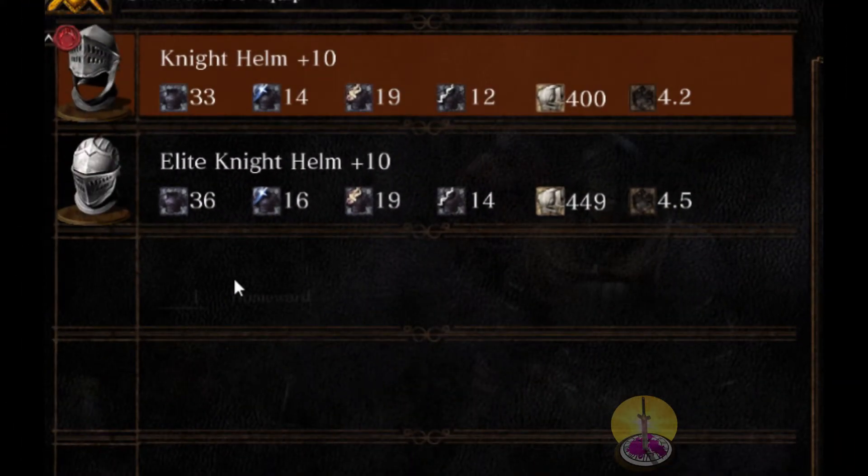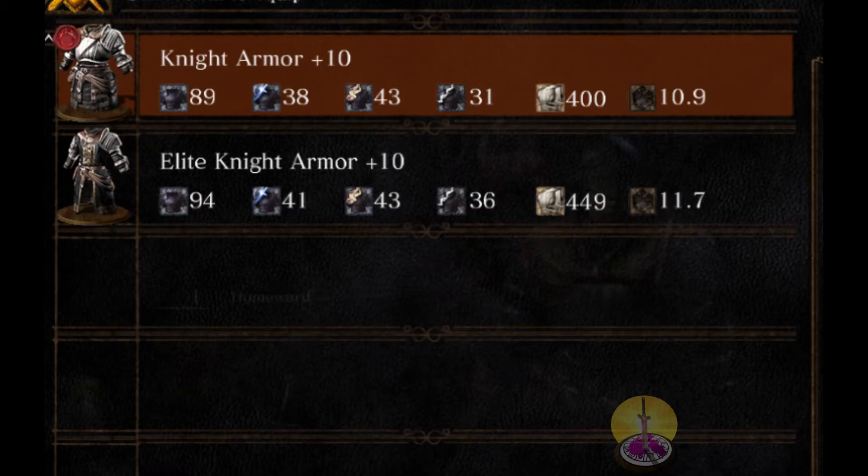Here's a comparison against the elite knight when it's fully upgraded. You can see that lightning defense — neither of these really offer all that much. Fire is an acceptable amount, but the stats are very close to the elite knight set; the elite knight is just one step above, no more no less. In terms of fire defense, they are identical. Weight-wise, they're close — only 0.3 of a difference.